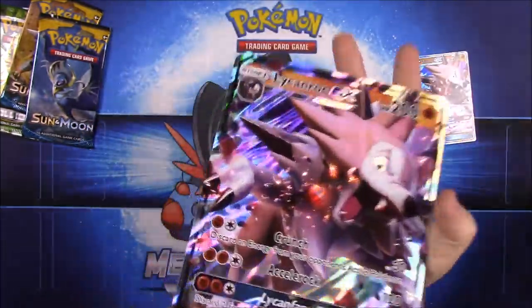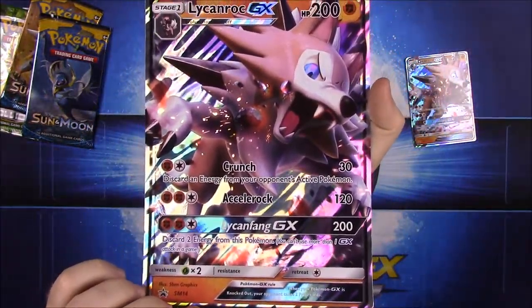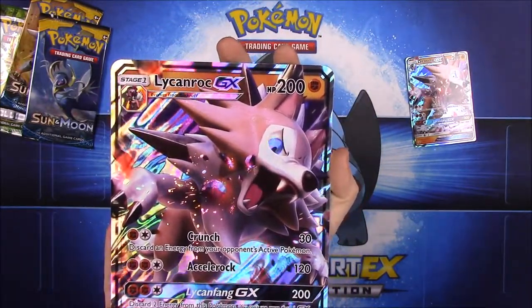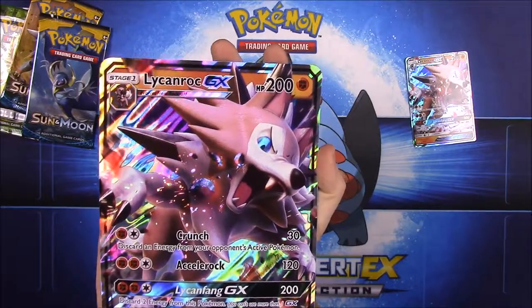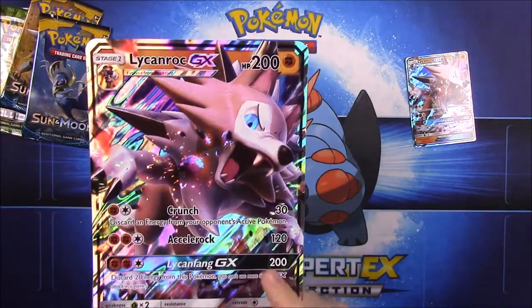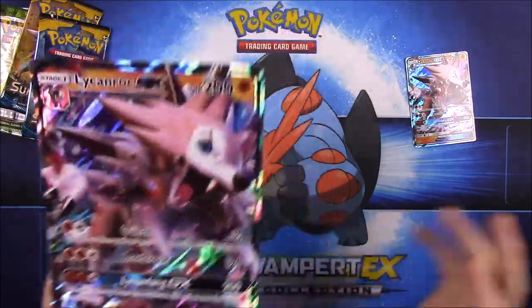To see it even better, we have the giant size one here so you can see everything a lot better. Of course it has 200 HP with the moves Crunch and Accelerock, then it has a GX move called Lycanfang, which looks really cool. It's just a really cool card.